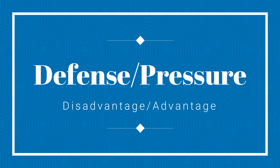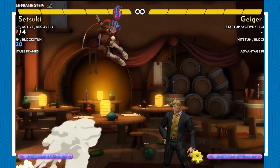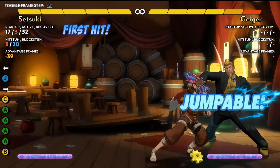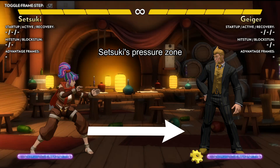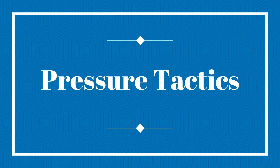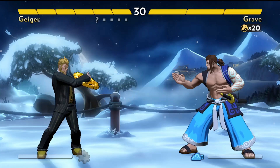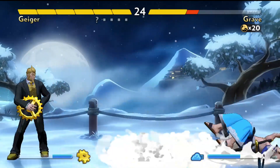Next is the defense and pressure stage, which is a disadvantage-advantage stage respectively. Pressure is the stage in which you are using attacks to keep your opponent blocking, trying to yomi or otherwise guess against your attacks. The first thing you need to know is the spacing your character needs in order to pressure the opponent — each character has an area of the screen that they can dominate. Pressure tactics include zoning, frame trapping, cross-ups, and mix-ups. Zoning characters can pressure at range, using projectile attacks to keep their opponent on the defense, taking chip damage, or jumping into attacks.